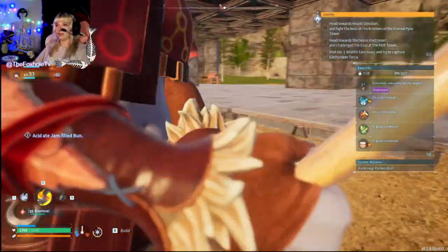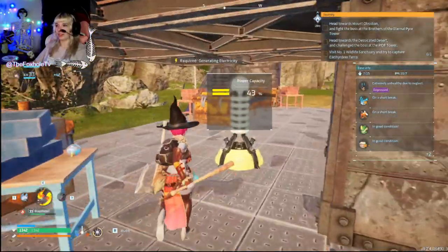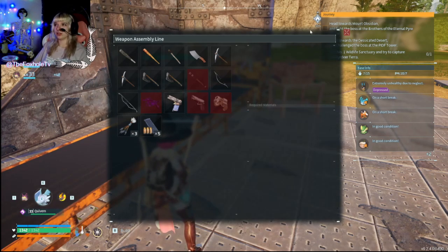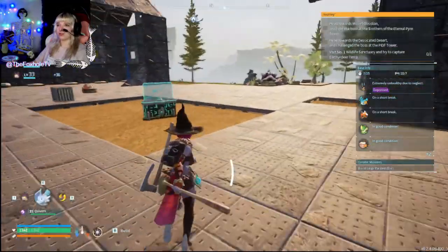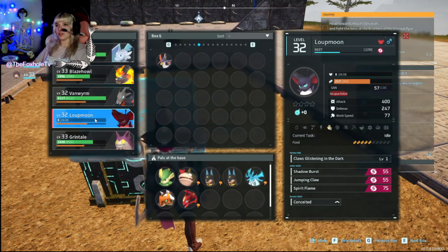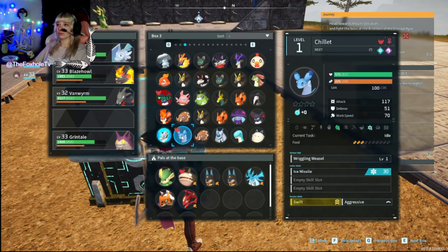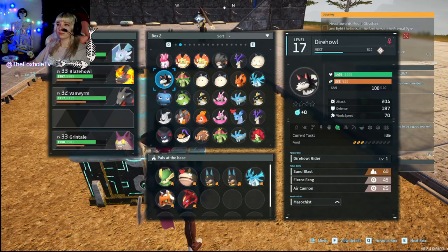Guns - how do you make guns? We have conveyor belts for it. We specifically have a gun for conveyor belt. If you have an electric dude, you can put on the electric thing. We can make a makeshift handgun. We need high-quality pal oil - was it the Mamorous? We can make a better one if we go kill some Mamorous. We need the ancient parts and high-quality pal oil for a handgun. We need more gunpowder - where do we get gunpowder?